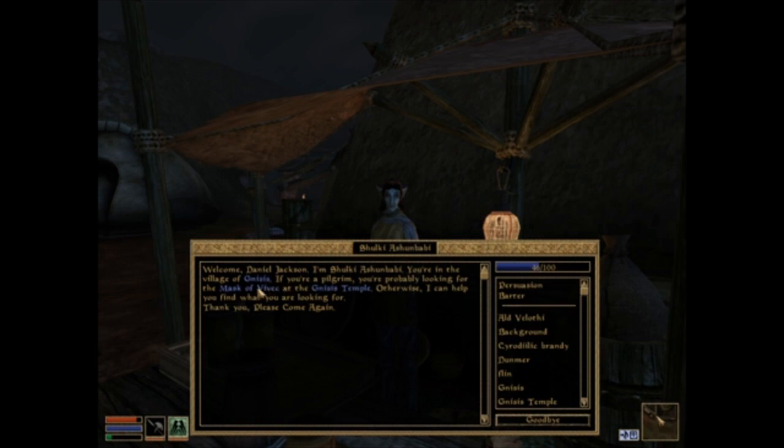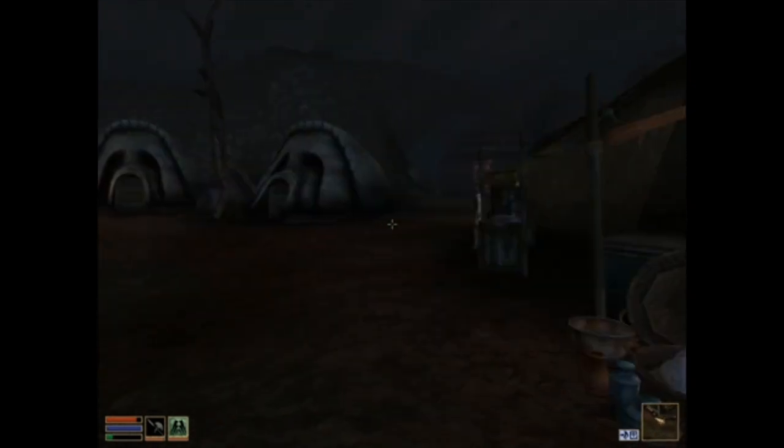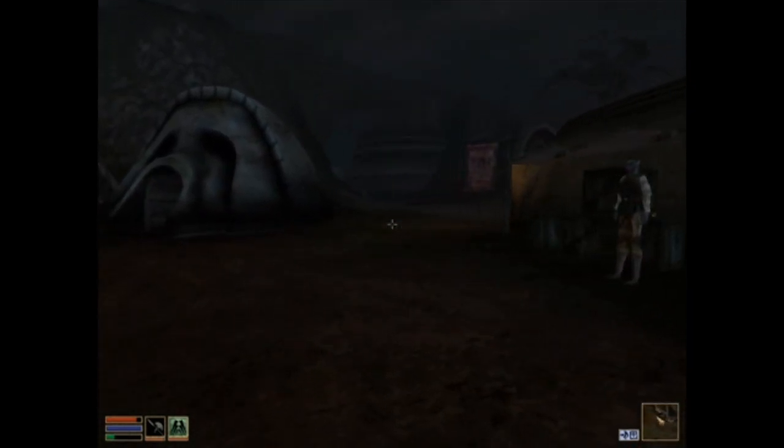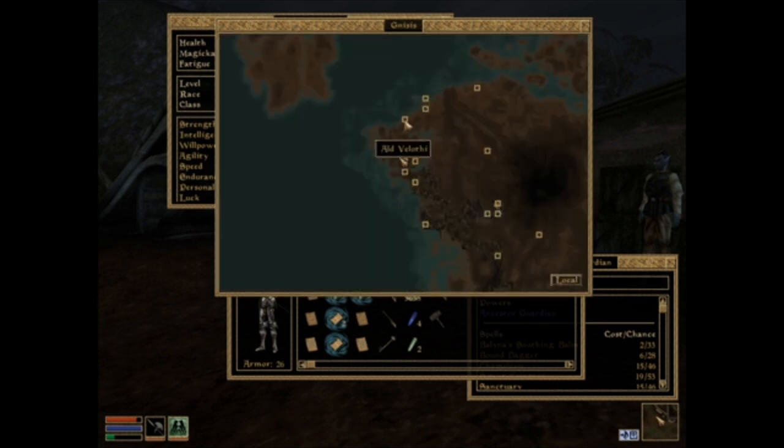Let's see what this Mask of Vivek is. Vivek's Ash Mask is a holy relic displayed within the shrine of the Nisis Temple. Pilgrims travel from all over Morrowind to view this sacred artifact. The Nisis Temple is the only shrine in Nysis - pilgrims visit to pray before the Mask of Vivek. The temple maintains a hostel for pilgrims and travelers. I thought maybe that was a quest, which is why I read it aloud, but it's not. Continuing on to Ald Velothi.